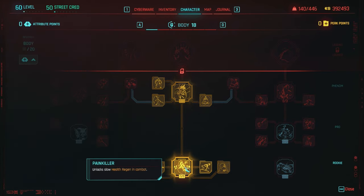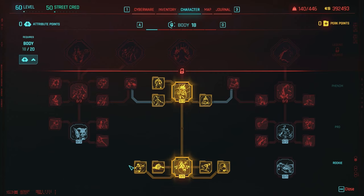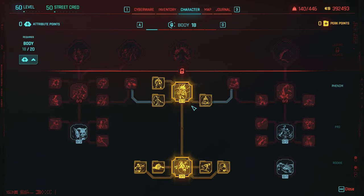All these perks — Painkiller, Speed Junkie, Army of One, Comeback Kid, and Dwarf Head — are basic perks you should have for health regen and improvements to your health items, including Blood Pump. You definitely want that. Adrenaline Rush, in addition to the base effects of your Blood Pump cyberware and health items, now also gives adrenaline equal to 30% of max health. You can see it in the top left — it basically just gives you more health, which is nuts.